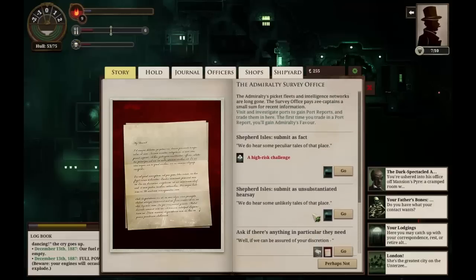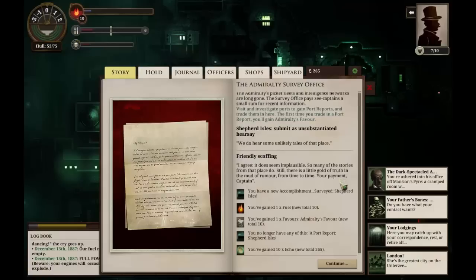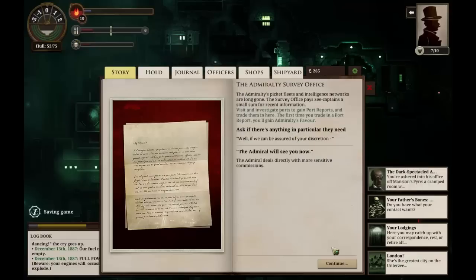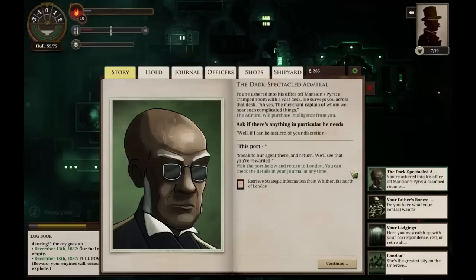Now we have some new options — we're able to talk with the dark-spectacled friend himself. We can talk about the Shepherd Isles. Telling the peculiar tales as fact is only an 18% chance of success, so we'll submit them as unsubstantiated hearsay. 'A little gold of truth in the mud of rumor from time to time.' We gain another fuel, another favor, and ten echoes. However, we now have the ability to ask for particular tasks. The Admiral will see us now. He tells us to go to Wither and speak with their agent there — he'll pay us 150 echoes if we do. We may head there at some point, but for now, not.